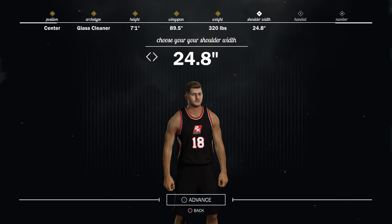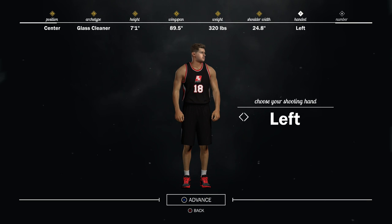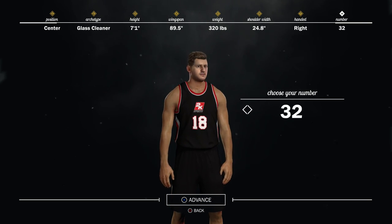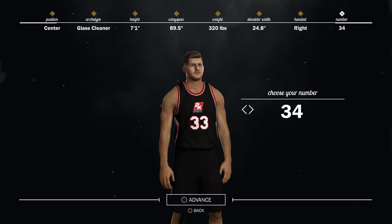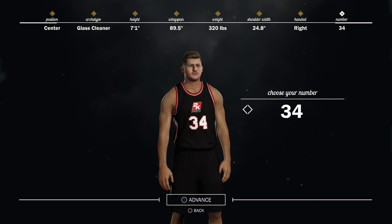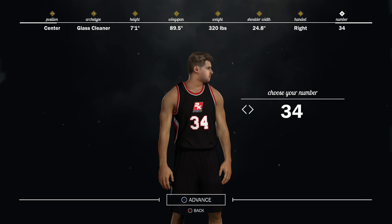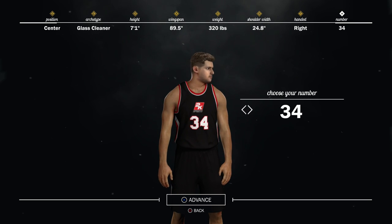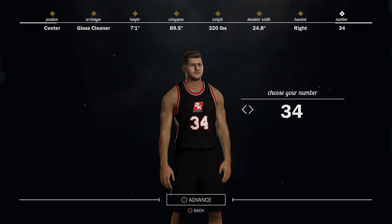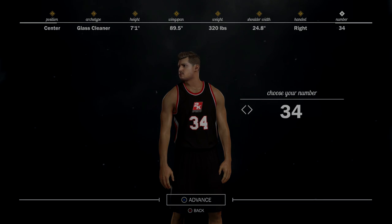Then we max out his shoulder width. He is right-handed and his number is 34 for the Lakers. So that's the Shaq build. I know a lot of you guys wanted a center build, so I'm finally doing one. I might go back to doing shooting guards, point guards, and small forwards next, but if you guys want more center builds I'll do more. That's it for the Shaq one — hope you guys liked it. If you did, leave a like and subscribe and I'll see you guys on the next one!